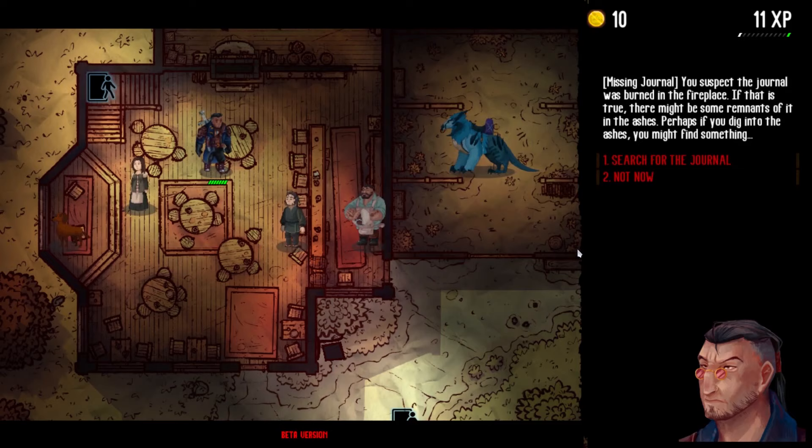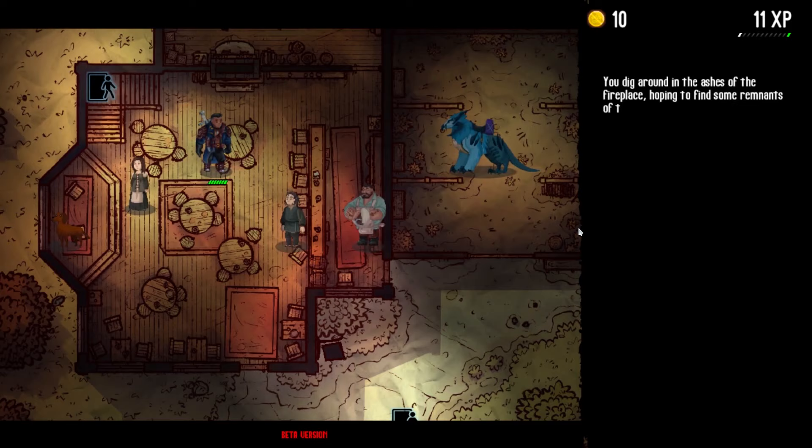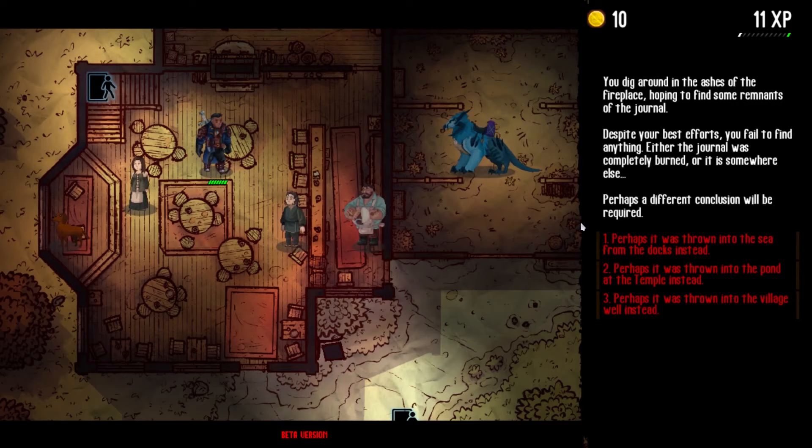You suspect the journal was burned in the fireplace. If that is true, there might be some remnants in the ash. We dig around in the ashes, hoping to find some remnants of the journal, but despite our best efforts, we fail to find anything. Either the journal was completely burned, or it is somewhere else. Perhaps a different conclusion will be required. We have to go find the bartender's waitress anyway, so we will try the docks next.